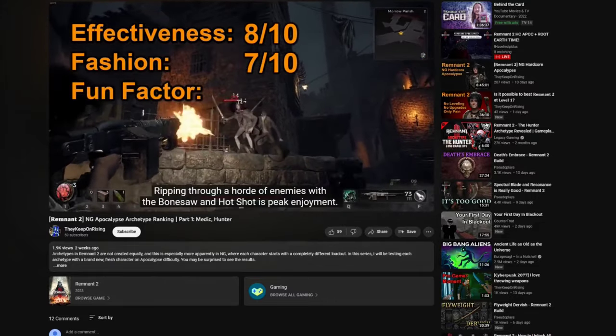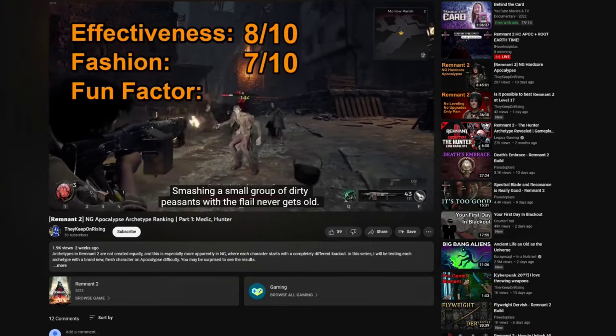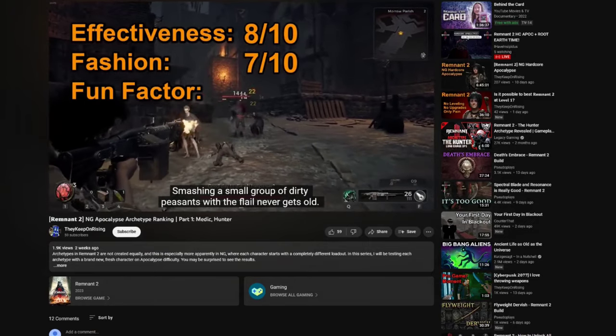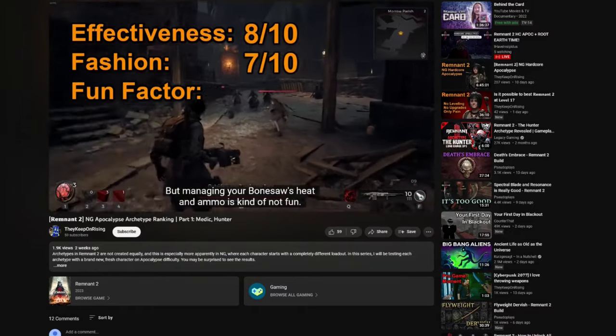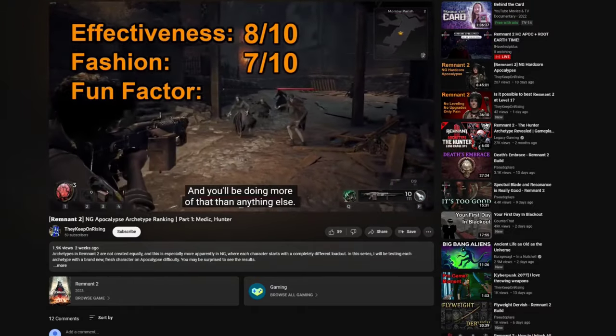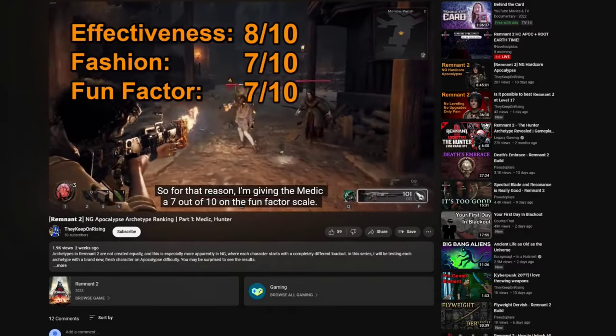If you haven't seen part 1, I recommend starting there, since I give a more thorough explanation as to what exactly I'm basing these scores on. But in short, Effectiveness is how well a character performs, Fashion is how good the character looks while at blue equip weight, and Fun Factor is how much fun I had while playing.